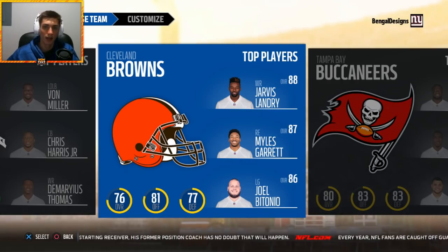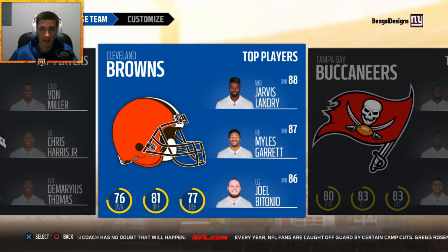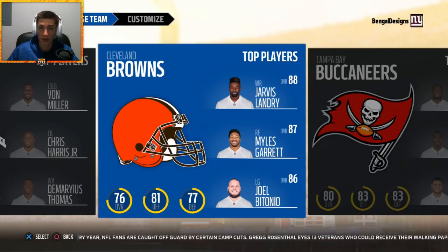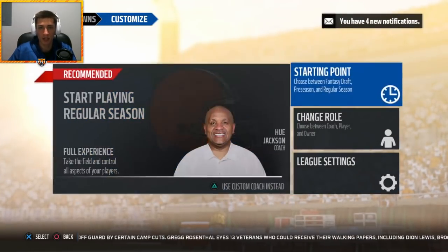Today we are doing a Cleveland Browns offseason rebuild. If you guys are not students of history and of the NFL Draft — the NFL Draft has just passed — the Cleveland Browns had a very exciting draft, picking number one overall where they selected Baker Mayfield, quarterback out of Oklahoma. In the offseason they also brought in Jarvis Landry, signed him to a five-year deal, and brought in Tyrod Taylor from the Buffalo Bills.